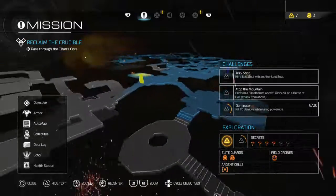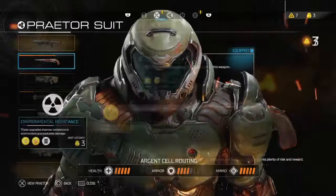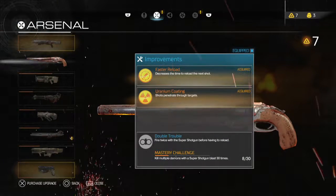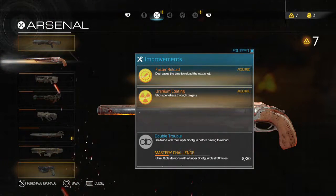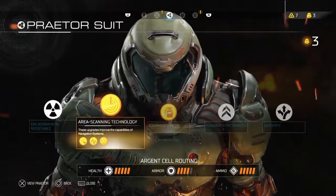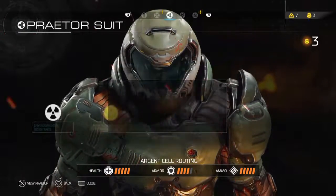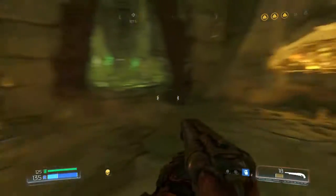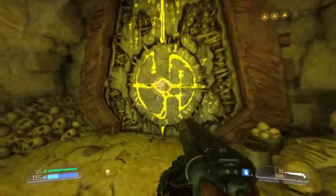Hopefully I don't think this level is going to be that much longer. But we do have some stuff we're trying to do. I'm trying to get the double trouble mastery challenge for the super shotgun done, but it's really, really hard. You've got to line up all your shots. Last time we did upgrade the rapid charge for the grenades, and it really, really helps. The grenades charge extremely quickly — pretty much before I can even use them.